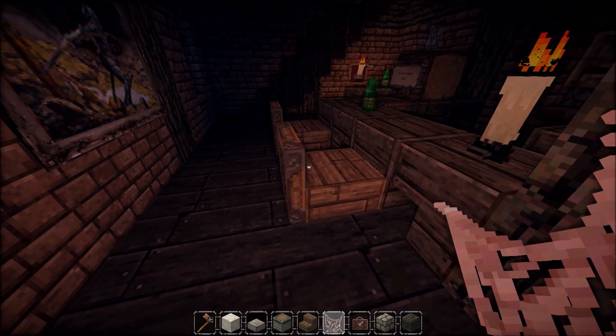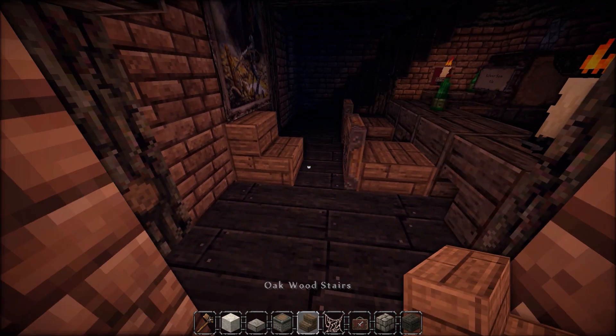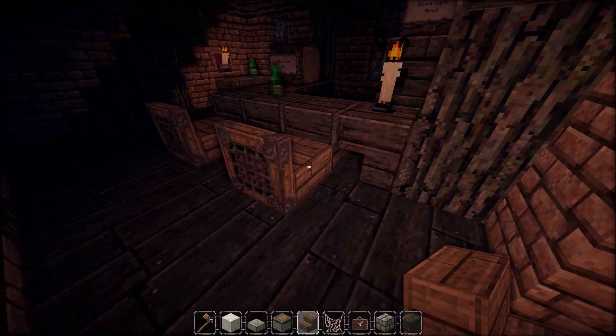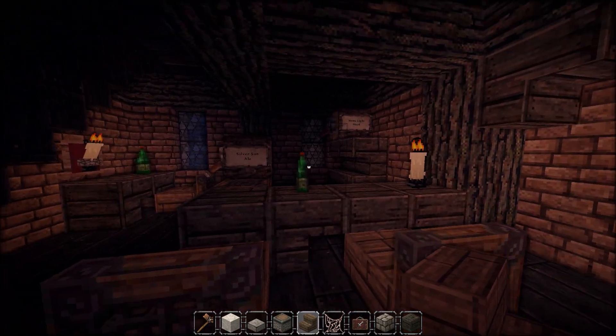These new seats I tried out I really like — I'm definitely going to start using these instead of just the plain old stair. As you can see, they're a bit more detailed with the little design that the trapdoor adds, and then I placed a candle just for that nice bit of lighting.